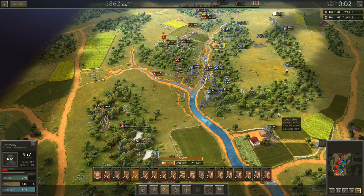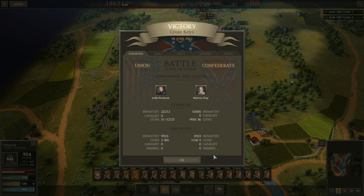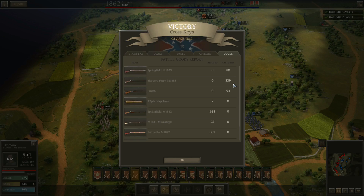And the final totals: outnumbered by 6,000, but 3,900 losses on my side and five guns. Inflicted just about 10,000 casualties — a little better than 2 to 1. I'll take that being outnumbered as I was. I rescued my two Napoleons that I had lost, rescued about 1,000 guns, and captured some Harper's Ferry 1855s. I'm actually starting to capture some decent weapons that I can use.